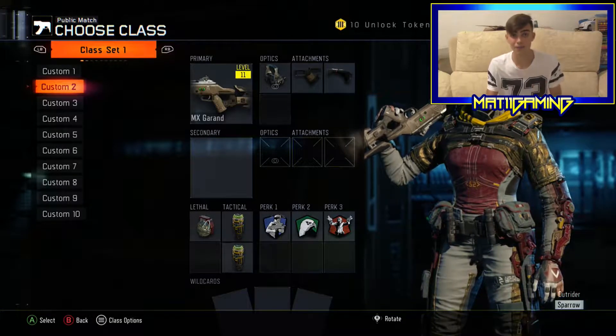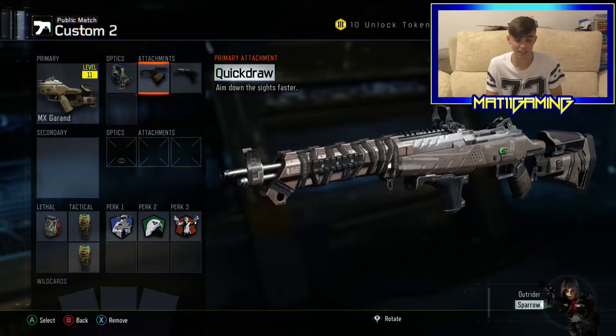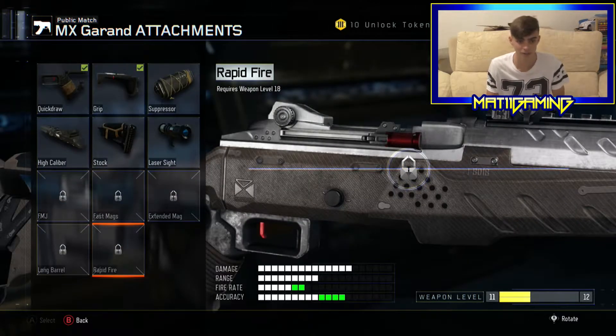Unfortunately I don't have any footage or live reaction when I got that, but I do have a photo which I took with my phone. I'm rocking the reflex optics, and the attachments are the quick draw and the grip. I haven't unlocked all the attachments for this gun yet, but I think the extended mag and the rapid fire would be really, really handy on it. With that said, let's get right into our match.